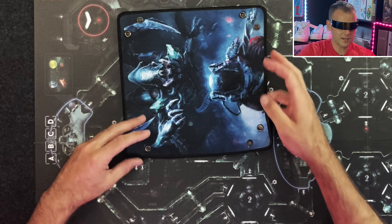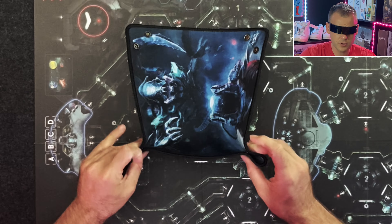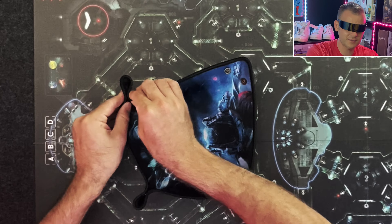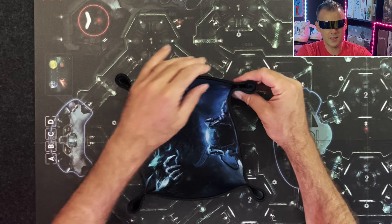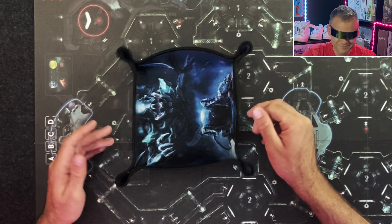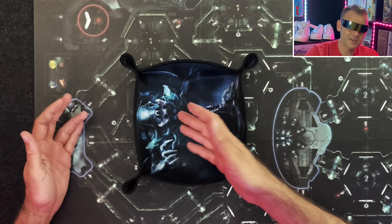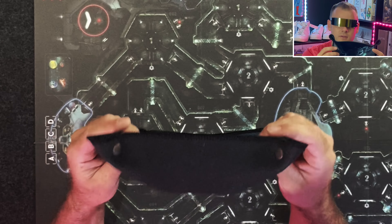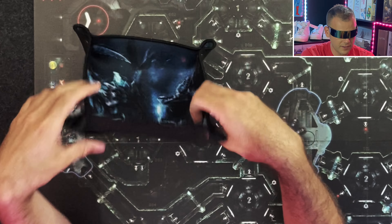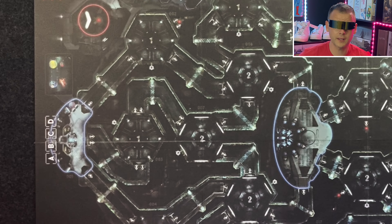This here is the dice rolling mat — or dice tray. I think it's about $15, it's neoprene and is for the base game of Nemesis. It's a fan item and you're not going to use it for any other game, but the dice roll really nicely in there. I always pull it out when playing with it.